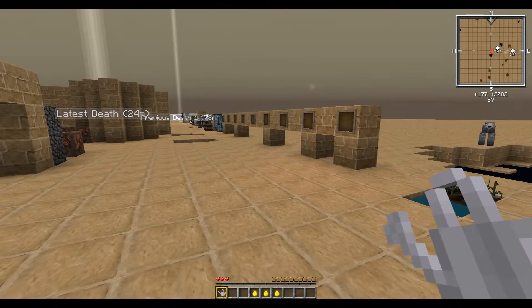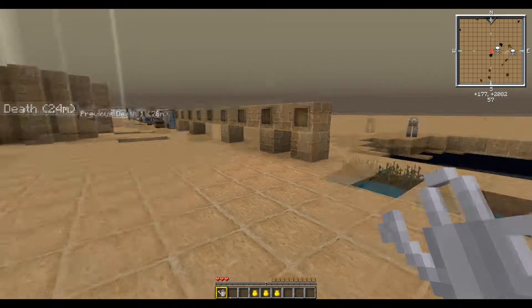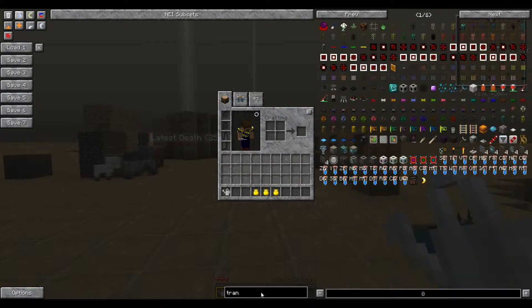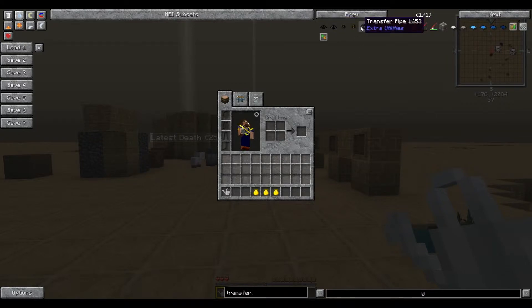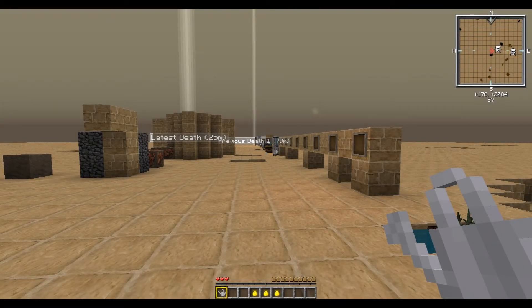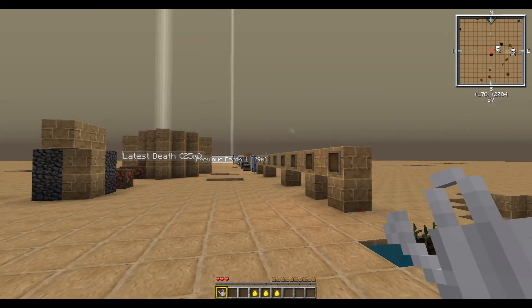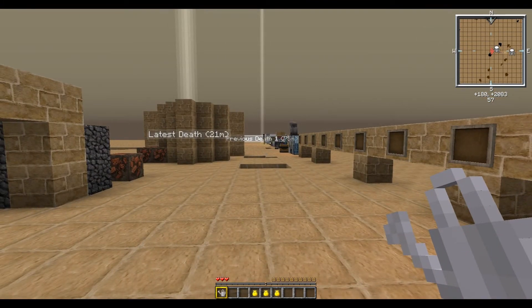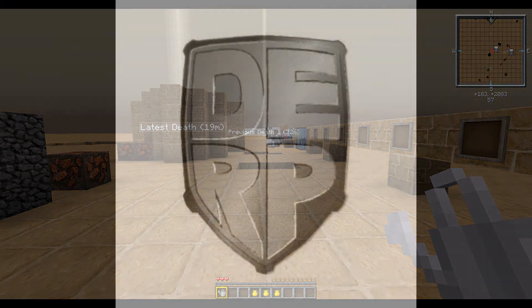That is all for this spotlight of Extra Utilities. I hope you enjoyed it. In the next spotlight I will be going over the transfer nodes, transfer pipes, the various different pipes, and the upgrades for the nodes. I might also get into the QED, possibly in a third episode depending on how long the transfer node spotlight takes. Please comment below if you think I missed anything or if I had any incorrect information. Thanks for watching!